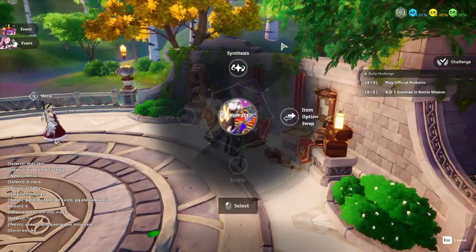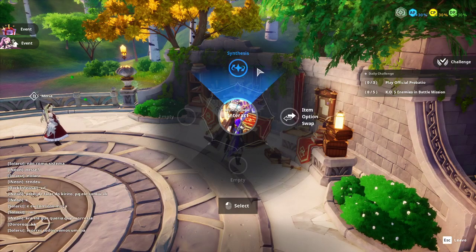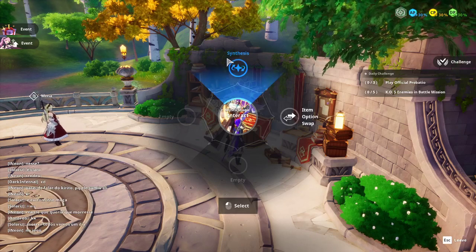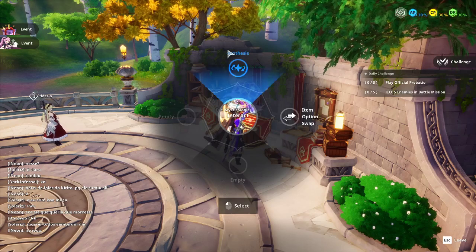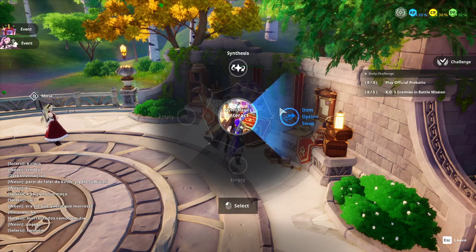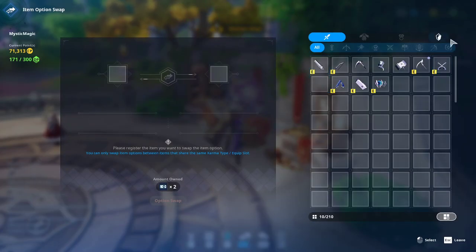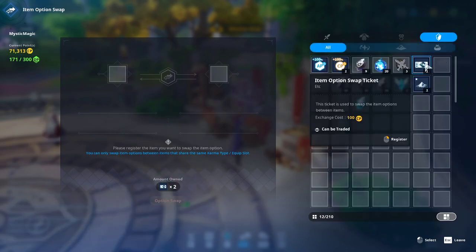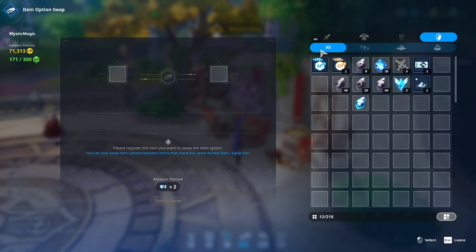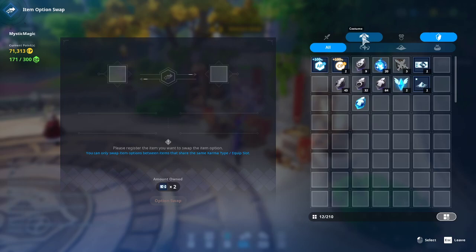The Hill Dad's Cube is where you can craft items. Item Option Swap is new — you need an item option swap ticket and you can change or swap stats between any two costumes, accessories, or weapons of the same type: weapon to weapon, costume to costume, accessory to accessory.